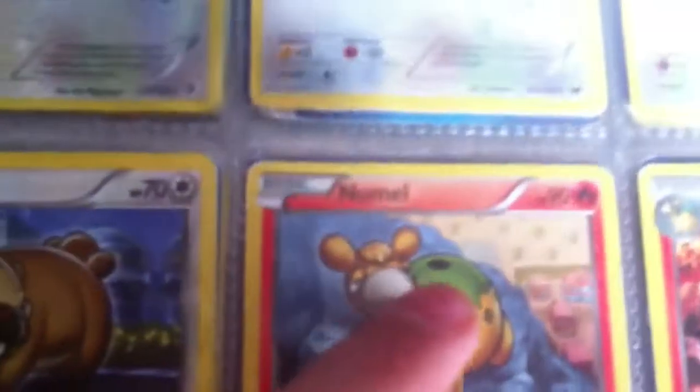Mincino with Pard and Reckless Charge. Bidoof with Bang Heads. Numel with Flame Thrower. There's a pretty good amount. I've got Camerupt with Fire Shard and Flame Thrower.